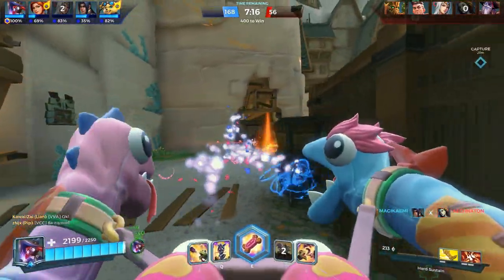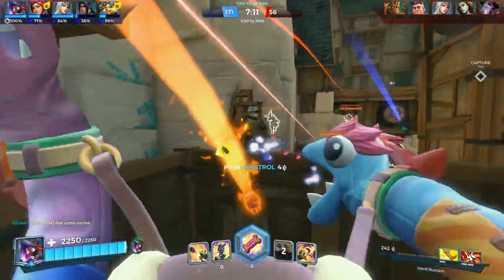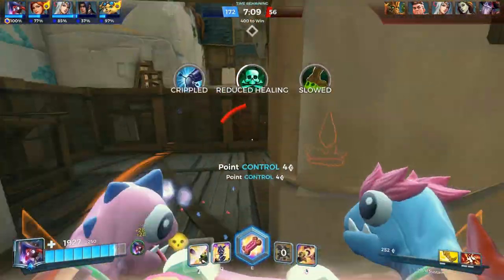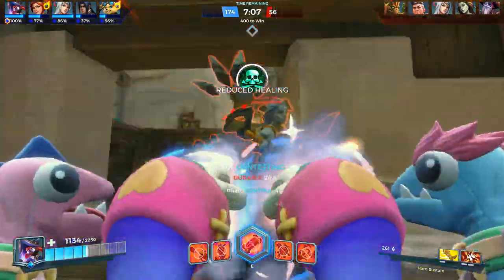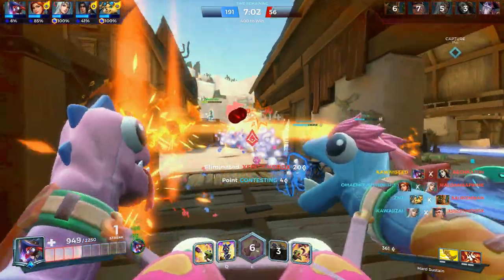The third row of champions would be Ash, Leon, Grover and Koga. These are champions that all require some kind of skill to do well, but their abilities are easy to use. They are good to pick up with lots to learn on them, but it's hard to do really badly on them from the beginning.